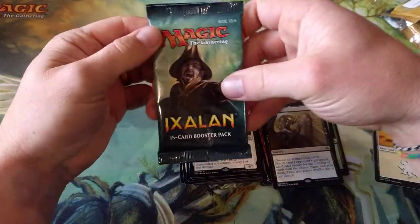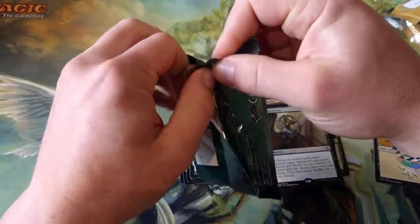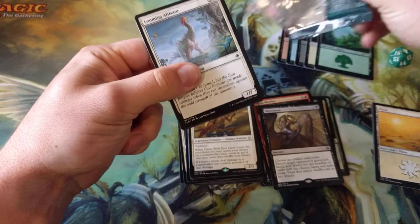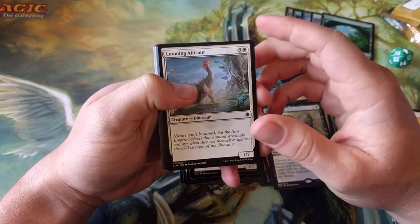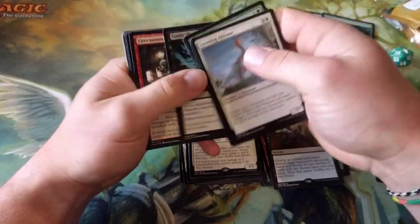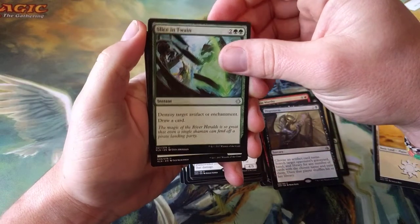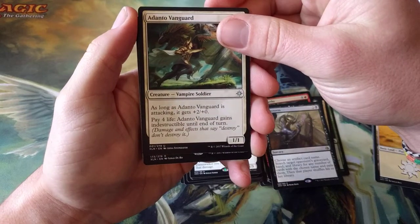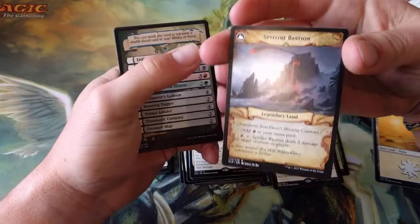Finally we have Ixalan, which does have some value in it. Search for Azcanta has gone up substantially — if you have any, that's worth a lot now. They're seeing play everywhere — not just Standard, but Modern and I think Legacy as well. One through ten — no foil. We have Slice in Twain, Duskborn Skymarcher, a Danto Vanguard, and our rare is Vance's Blasting Cannons, which flips into Spitfire Bastion.